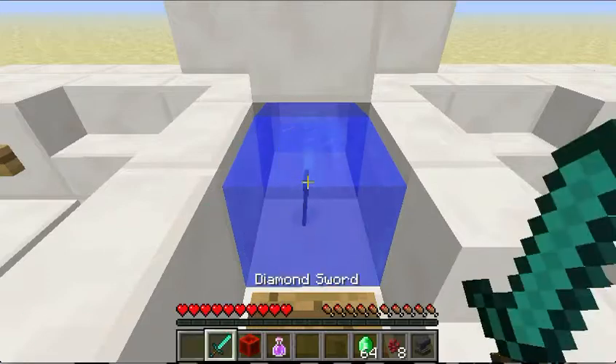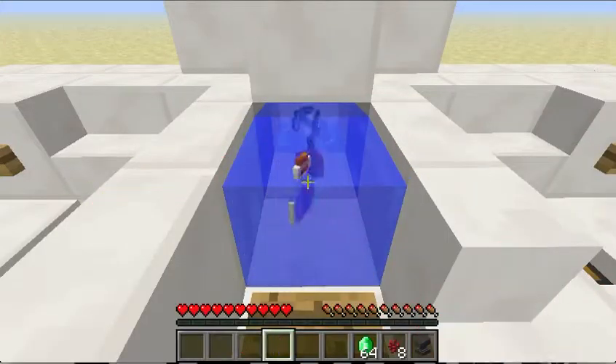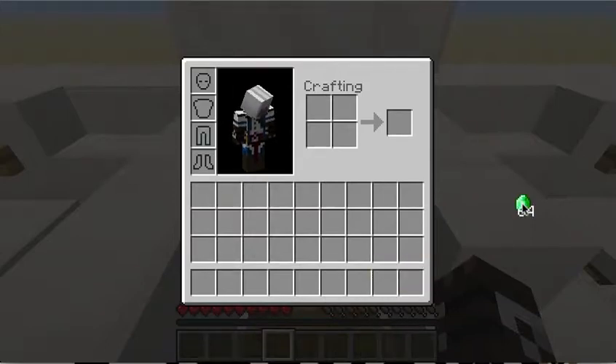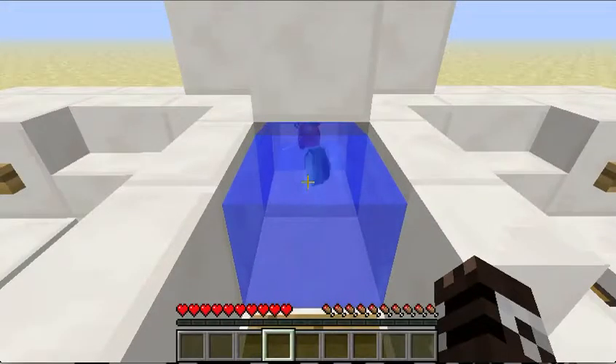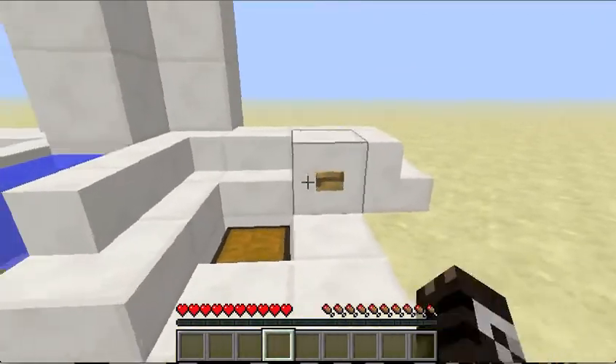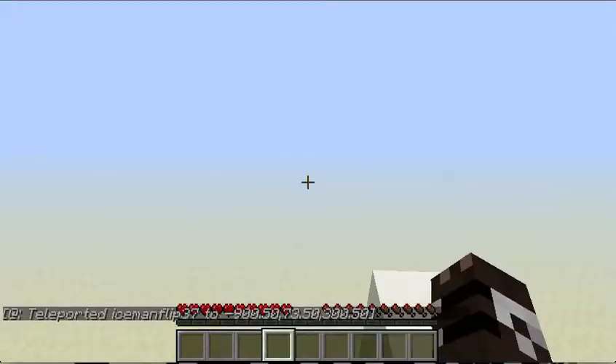A really cool thing is you can use pretty much as many items as you want. I'm gonna throw in my pick, my sword, a block of redstone, an anvil, some nether wart, and some emeralds. Let it all go in there — see, it's all in there. Push the button and it gets shot up.